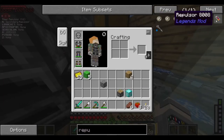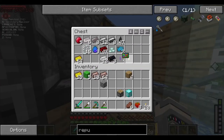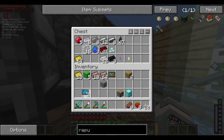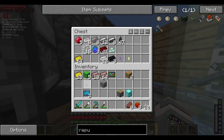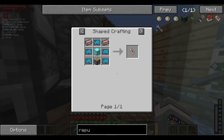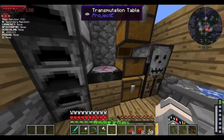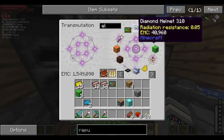Now we need a bunch of Stark Tech. To make Stark Tech, you need a lot of high tech electronics, which we do have, and a lot of titanium. We already have two Stark Tech but we need 50, so this is going to cost us a lot. To make the high tech ones, you need electronics, titanium, and a redstone repeater. So let's just grab a bunch of electronics out of our table and a bunch of repeaters — a stack pretty much, because we have plenty of EMC value.